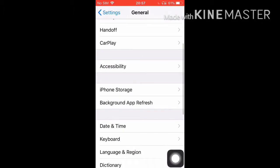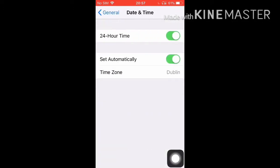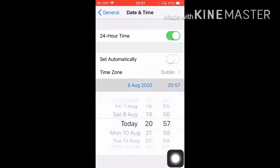First, go to Settings, then General, then Date and Time. Turn off 'Set Automatically' and put the date to November the 12th, 2019.